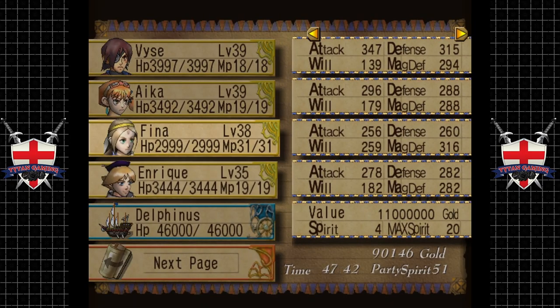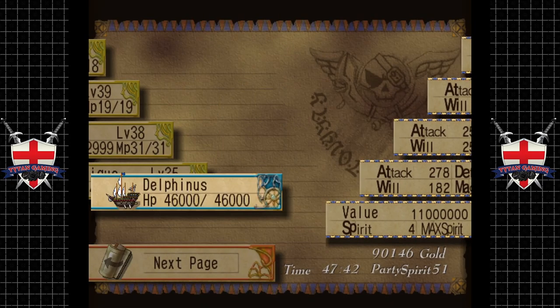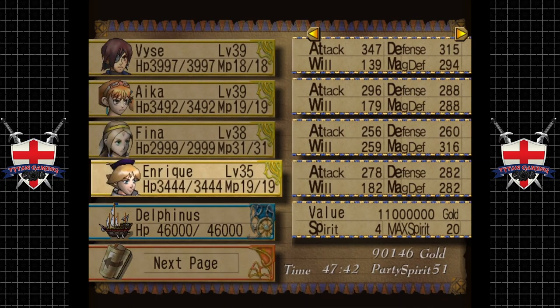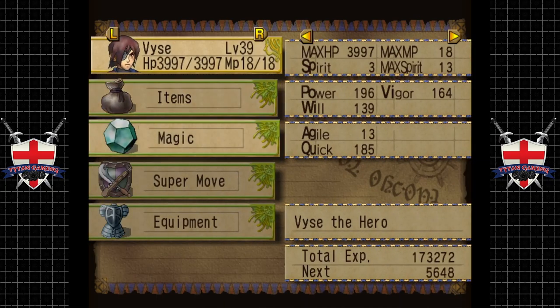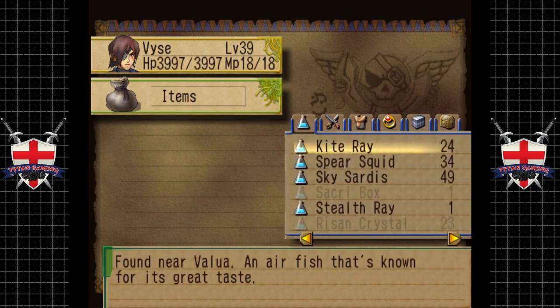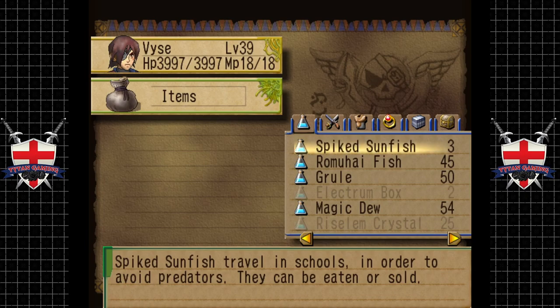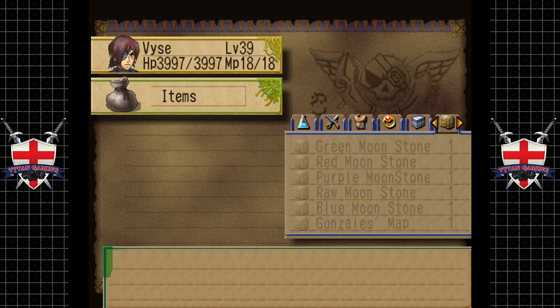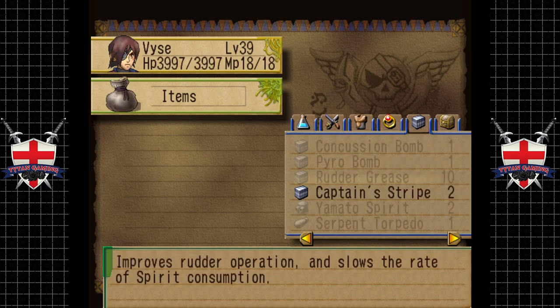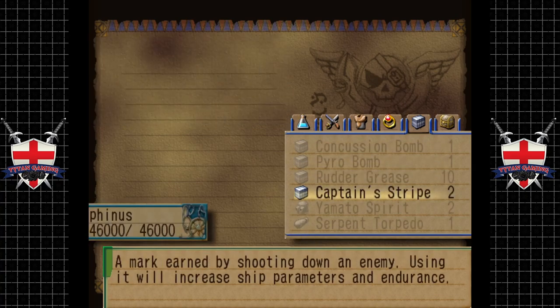Right, let's go. We also need to go to the ship shop because we used a hell of a lot of materials in the last two fights, mainly gear grease and deluxe kits, and we want to make sure that we're ready for just about anything that's going to be around the corner.